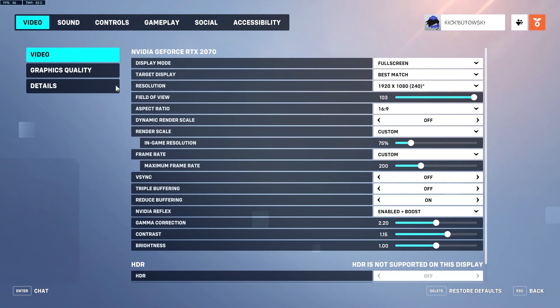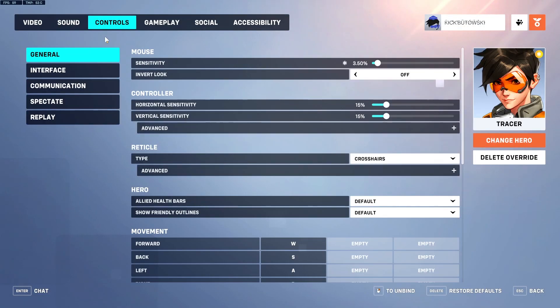Today I'll be showing you guys the fastest Tracer in Overwatch 2 settings. For my sensitivity, I'm on 3.5, 1600 DPI.